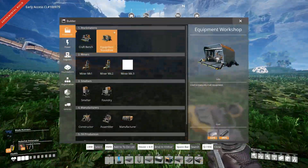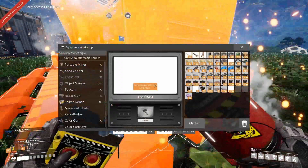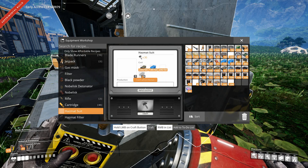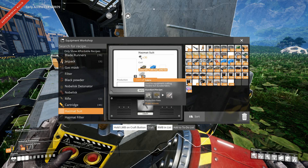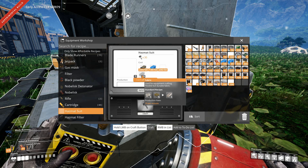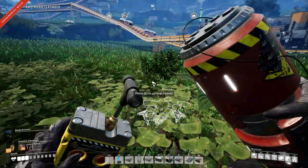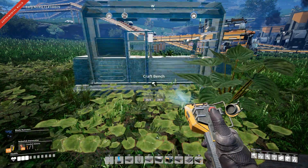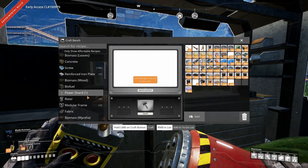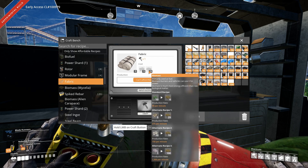Let's put up the equipment workbench — just slap it down right here because it doesn't matter where it goes. I need to go to hazmat suit. Cannot afford recipe. What does it take? It takes fabric. I just need my sealer, but I also need biomass. I don't remember needing biomass for this before.